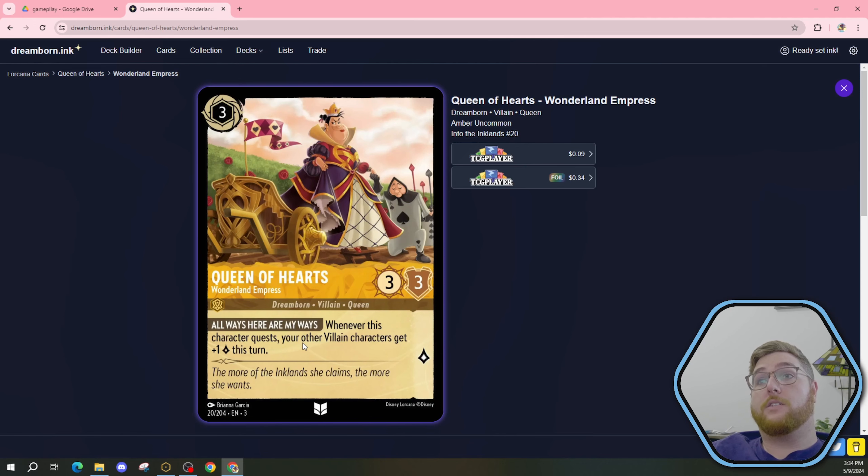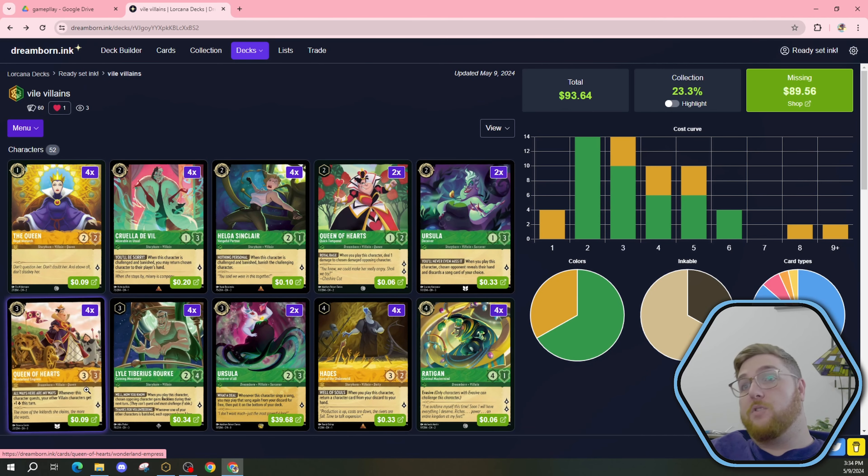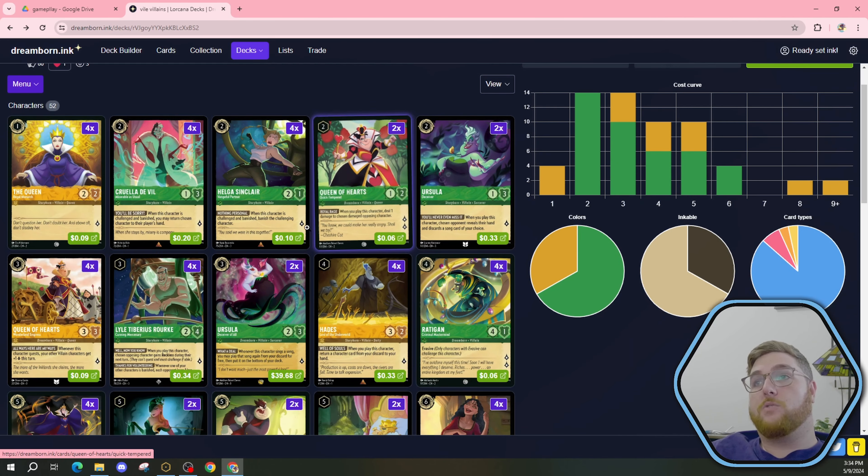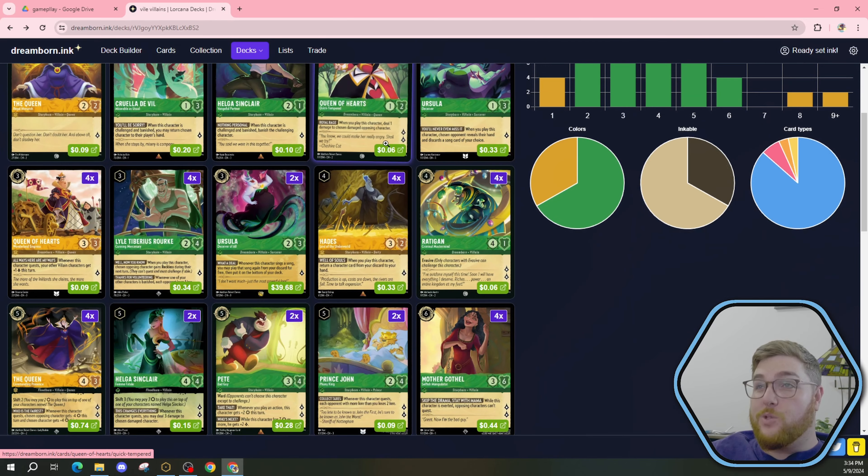Whenever this character quests, your other villain characters get plus one lore this turn. So that synergizes with all of them. So if this thing quests, every other villain is going to get plus one lore, which turns all these one lore questers into two lore questers, those threes into fours.